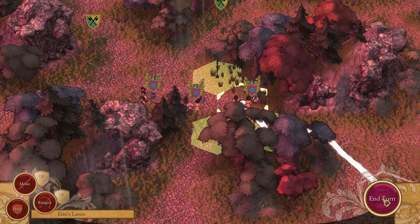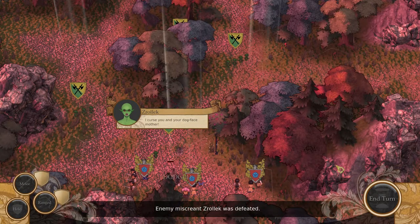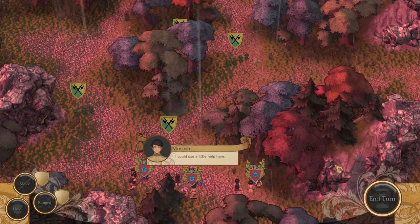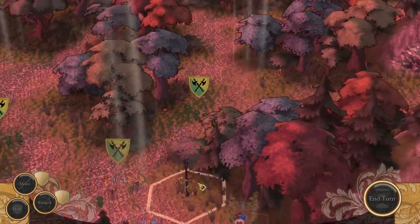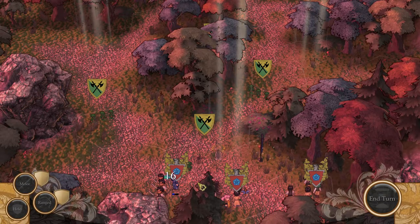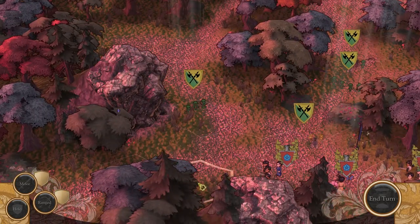And end our turn. 'I will fear no evil. I curse you and your dogface mother.' Enemy miscreant Sprawlick was defeated. 'Could use a little help here.' Oh, the ranged unit is attacking by ranged. I see. Another ranged unit.